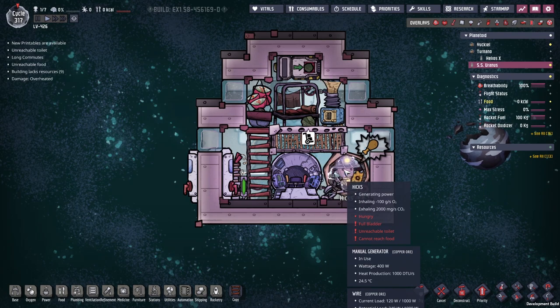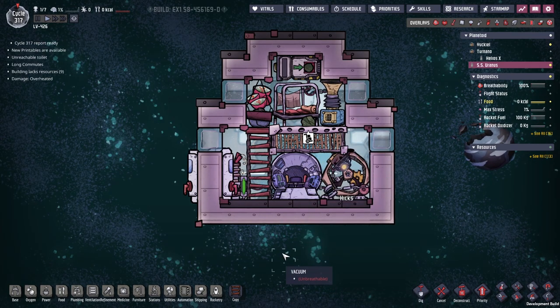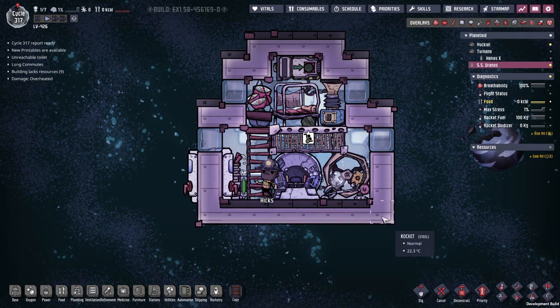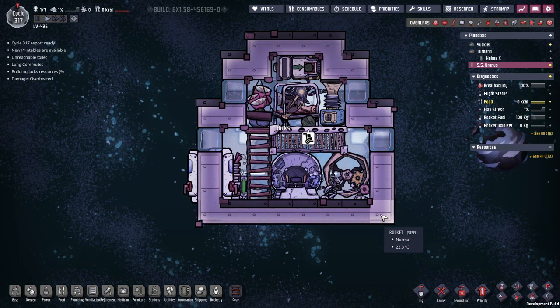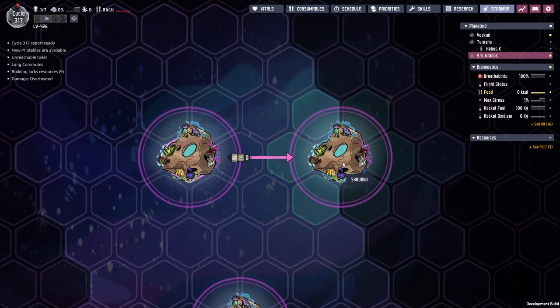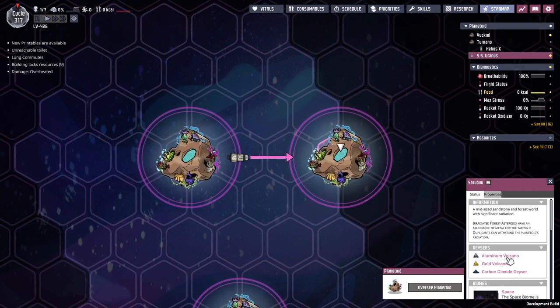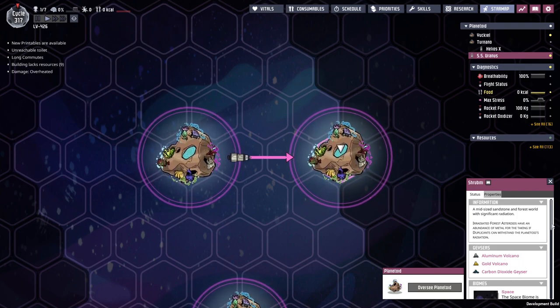Inside the SS Uranus we've got Hicks. He's going around making some power, flying the rocket, having a beautiful time flying over towards the new place. He's got a trailblazer module on the outside and he is going to use that to land on the new asteroid that we have not seen even a single tile of so far.